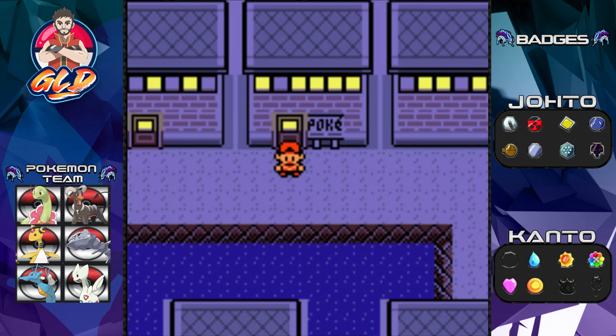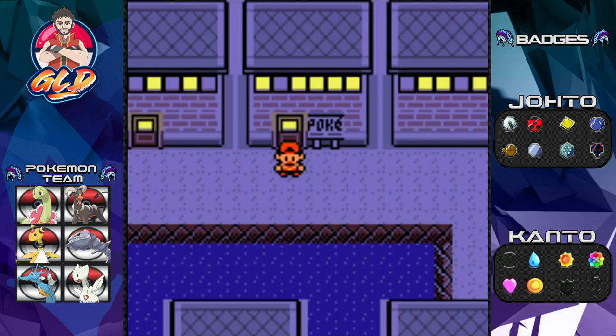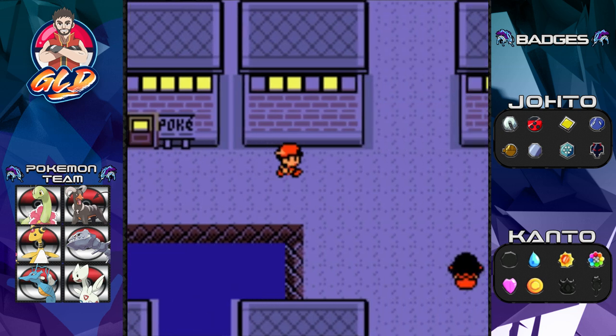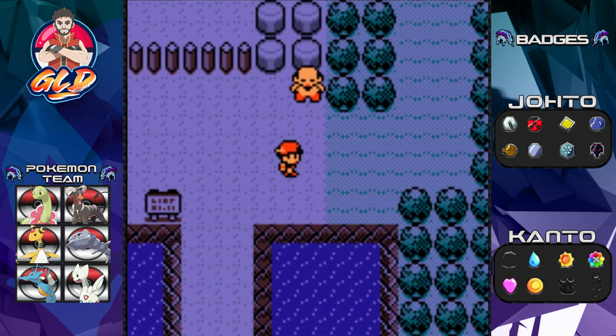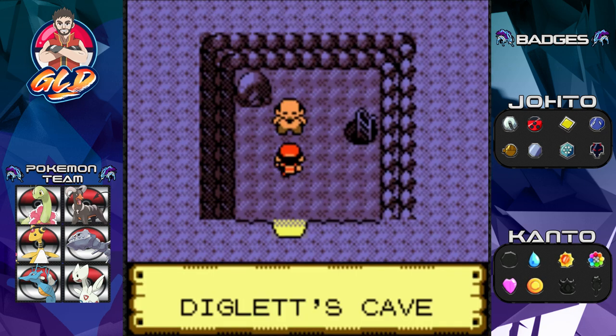What's up guys, it's me your host Draven, and welcome to another episode of our Pokémon Crystal walkthrough, the 2022-2023 edition. In our last episode we did a few side quests: one being getting a train ticket to Johto, and the other capturing our buddy Tank. Now it is finally time to go to Diglett's Cave.